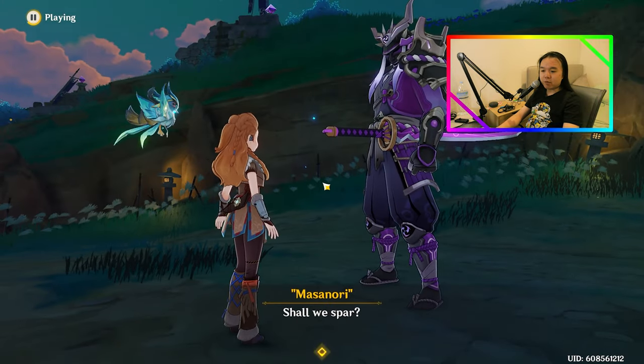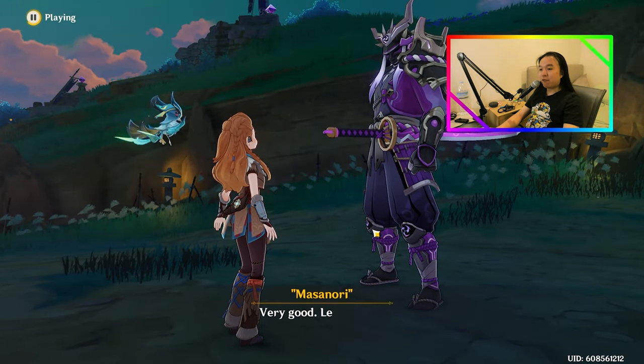The reason why I call these weapons general use is because you can use these weapons in different kinds of teams, not just Melt teams. So with my Polarstar on Aloy, I'm going to now demonstrate the power that she has in a freeze team.